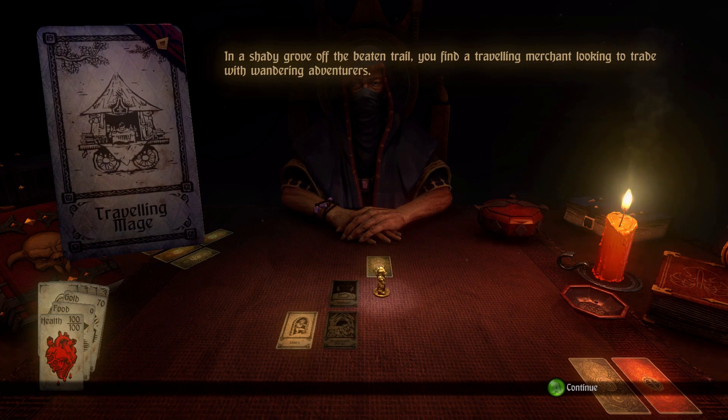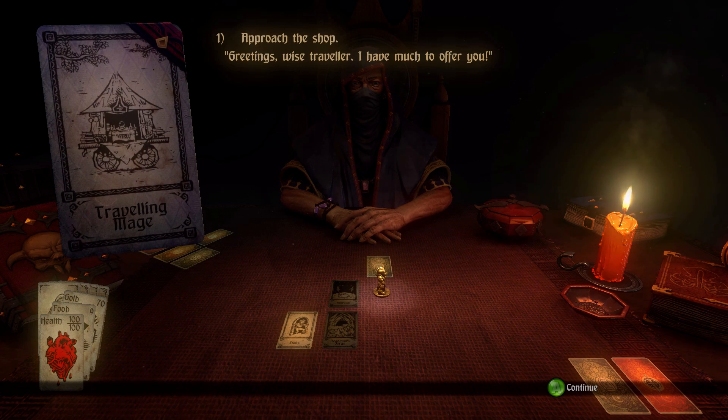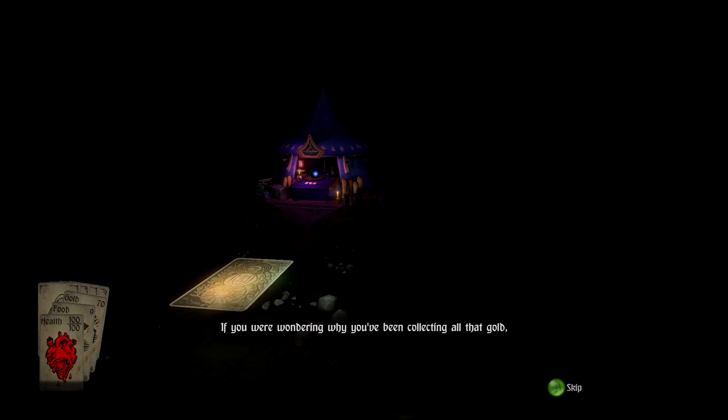In a shady grove off the beaten trail, I find a traveling merchant looking to trade with wandering adventurers. Mages sell only specific items they've discarded in faraway lands — their prices can be high, but they also pay well for anything that catches their interest. I'm thinking of looking at the shop — I can approach or pass it by. I've got 70 gold. Let's take a look at what they've got. The dealer comments: 'If you were wondering why you've been collecting all that gold, you now have your answer.'